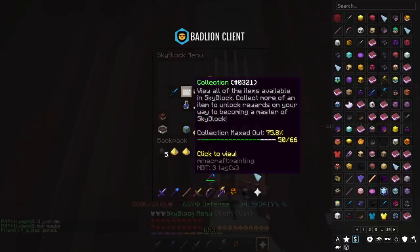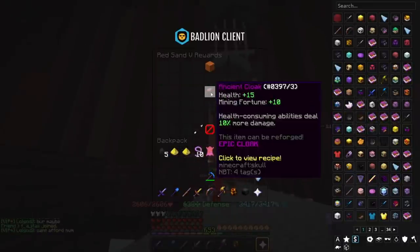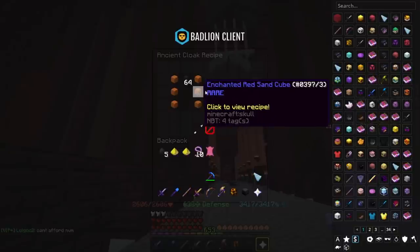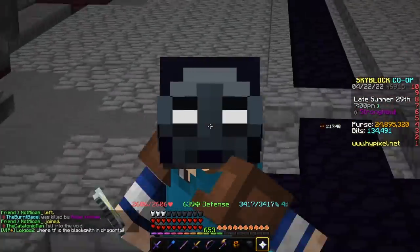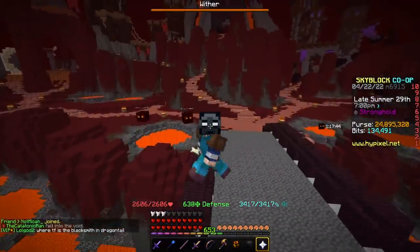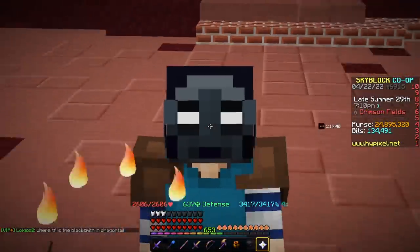Next up, we have Ancient Cloak. Ancient Cloak is located in the Red Sand Collection at Red Sand 5. It costs 64 Wither Skulls and some Red Sand Cubes. It gives you 15 health and 10 mining fortune, and health-consuming abilities deal 10% more damage. This one's solid — there's nothing much to it. It's not the best thing ever, but health and mining fortune is nice. Health-consuming abilities don't do a whole lot, so it's not too bad. This is an average tier cloak.